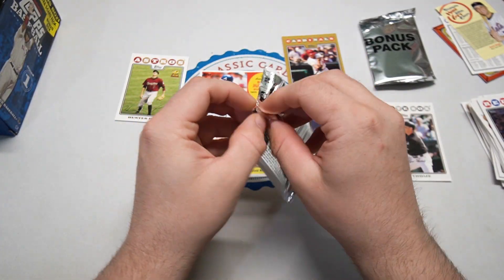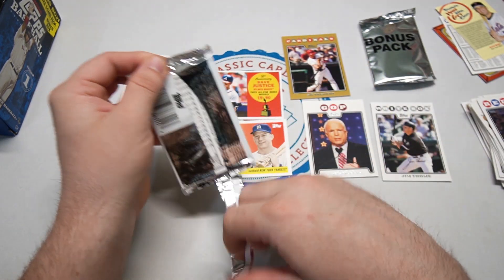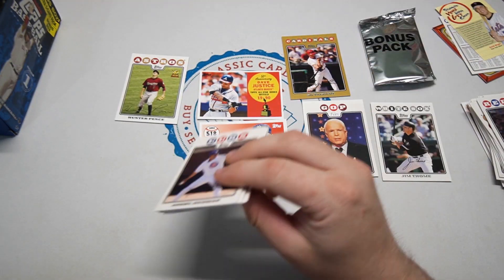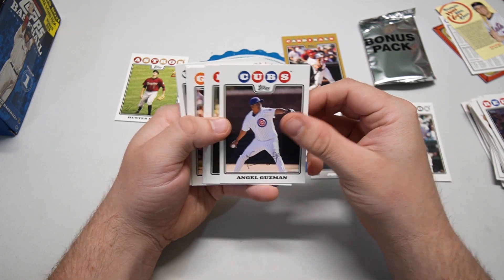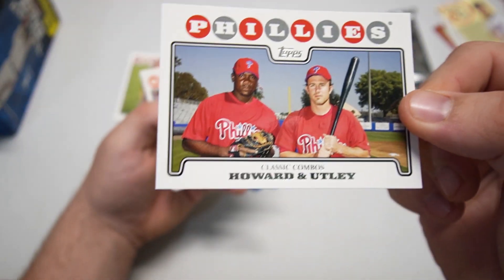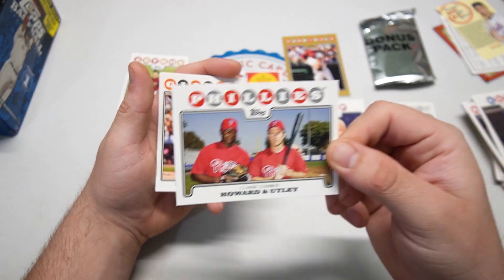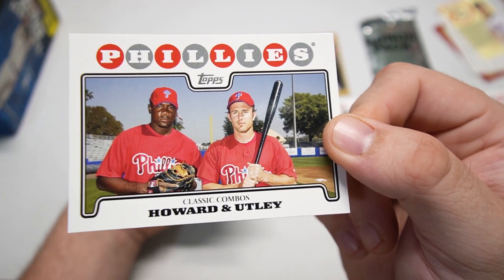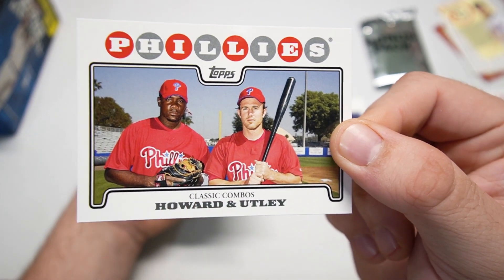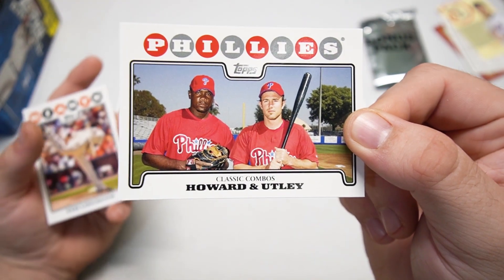In our final pack already — no Joey Votto, but we got Hunter Pence rookie cup card and the John McCain insert. The only real Hall of Famer we've gotten so far was Jim Thome. Let's see if this final pack can spice things up. There's a Phillies card — it's Ryan Howard and Chase Utley! I've actually seen this card before. It looks like Chase Utley has long hair.